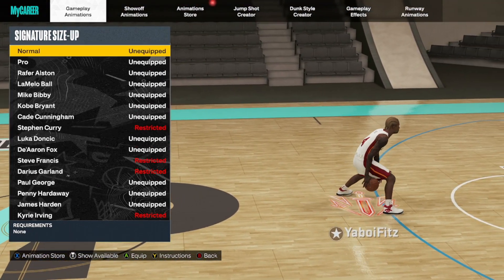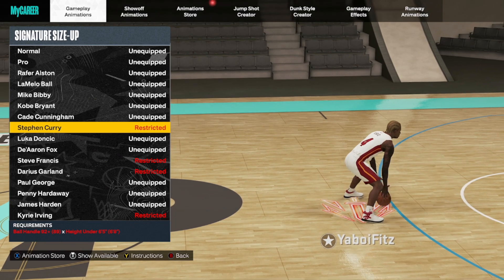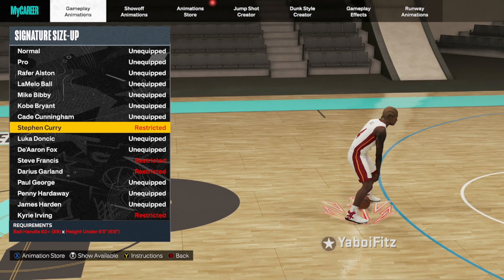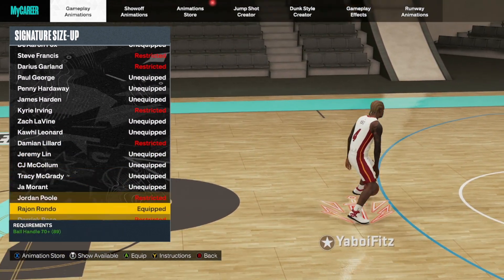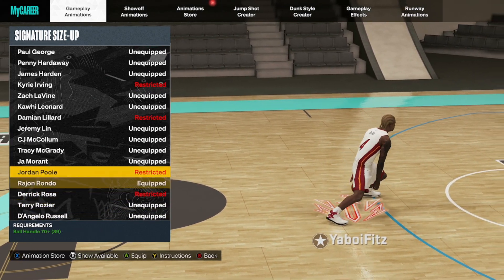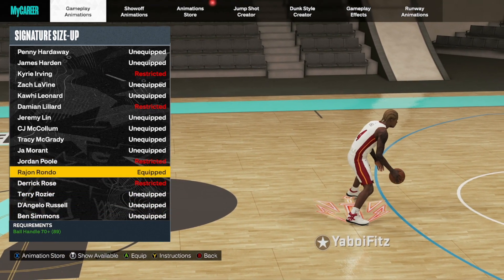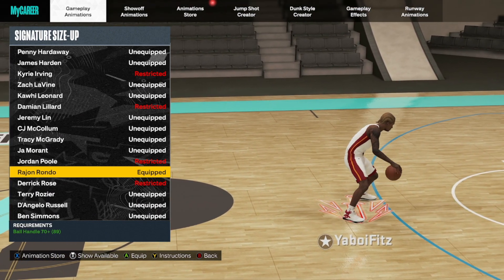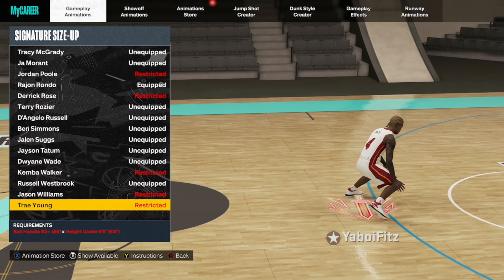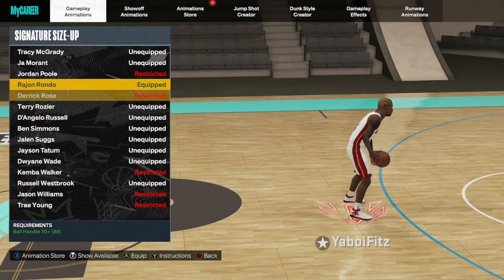Next is the signature size up. The best ones are mostly for players under 6'5" — Stephen Curry, Steve Francis, Darius Garland, Kyrie Irving, Damian Lillard, Jordan Poole, and many others. A secret good one is Rajon Rondo — no height requirement, only needs a 70 ball handle, works on a lot of builds including bigs. You've also got Kemba Walker and Trae Young.